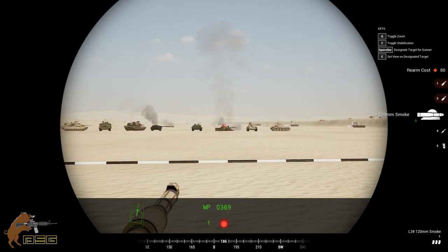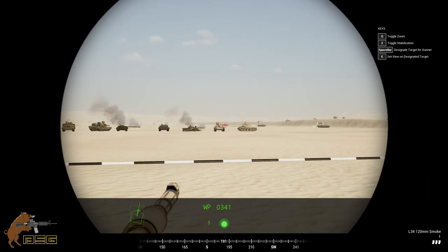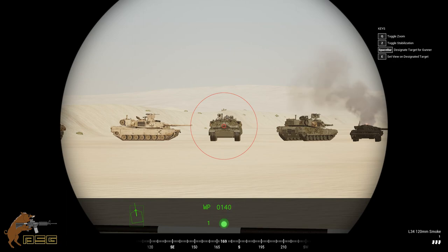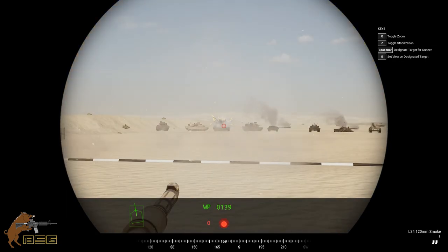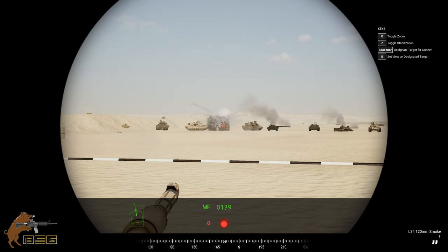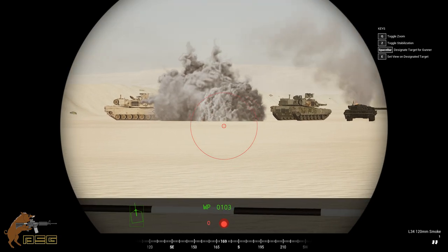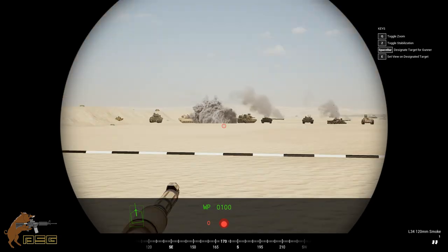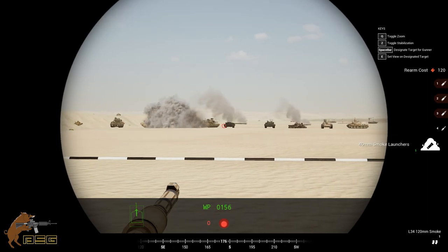We've got smoke. Now this is very useful for when some threat is coming towards you, predominantly armor, and you don't want them to see you, or you want some time to get away. You just put it in their face — they can't see. Or on the ground in front of them, preferably in the middle. A little bit closer is fine, but you want to obscure the vision. Very nice, let's see what else we have here. Smoke launchers.